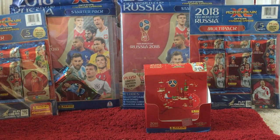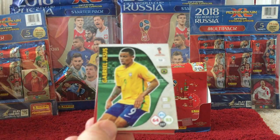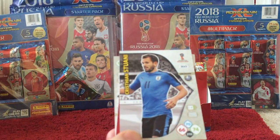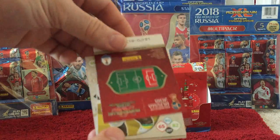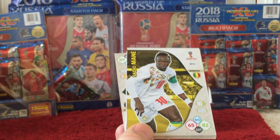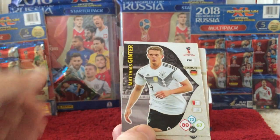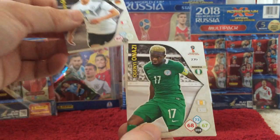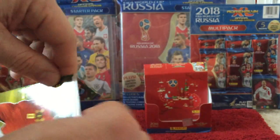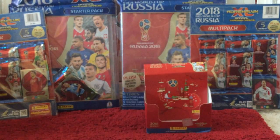And then we've got the last couple of packs. We have Jesus, Stuani, and the insert card is a Gary Cahill and Sergio Mane combination. Torres, Ginter, Bonazzi, Tielemans, and Rogic.